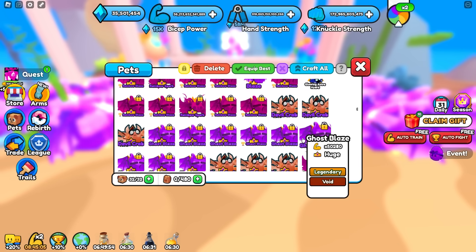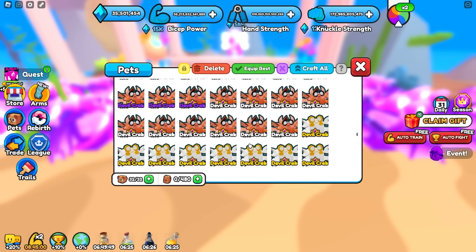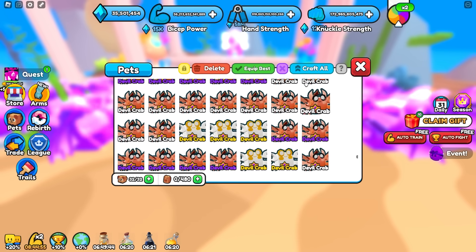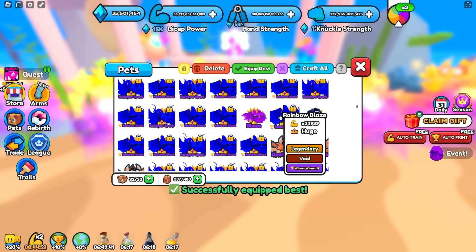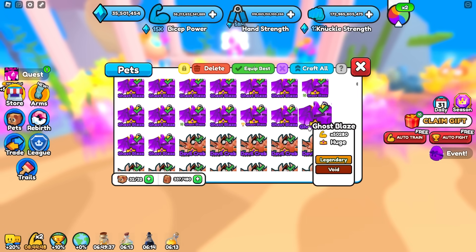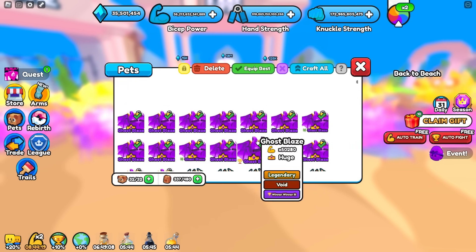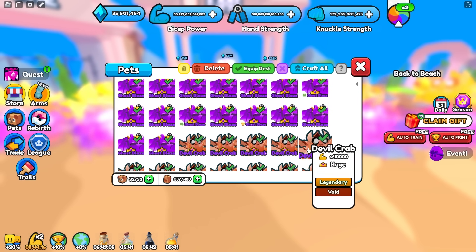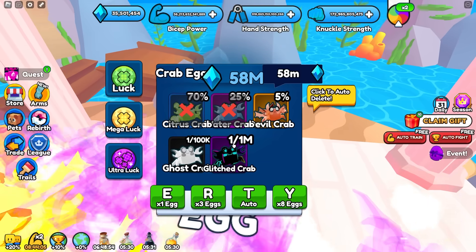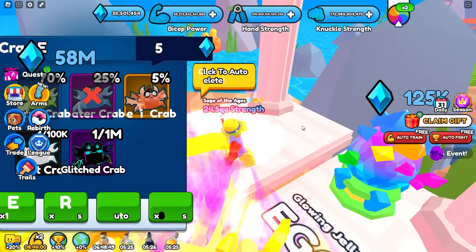So far it's not really looking like we got anything too good. We got a lot of devil crabs — tons and tons of those. Let's go ahead and craft all again, equip best, and see our current team. Our current team is some ghost blazes and then tons of these right here. Once I make these rainbow they'll probably be better than the ghost blaze. And if these are ghosts — if I manage to craft any of them into a ghost — they're going to do times 80,000. It doesn't look like we got any ghost or glitch crabs, which kind of stinks.